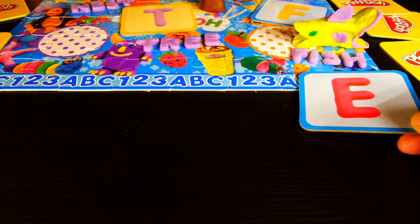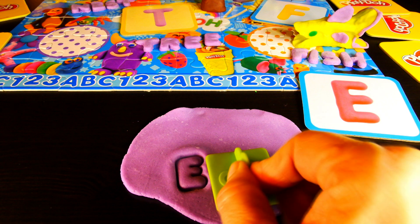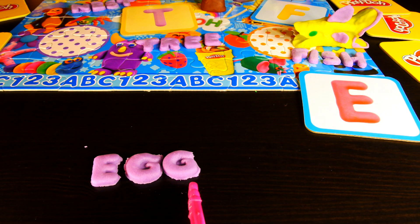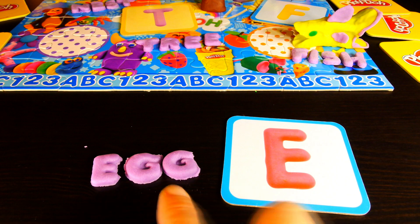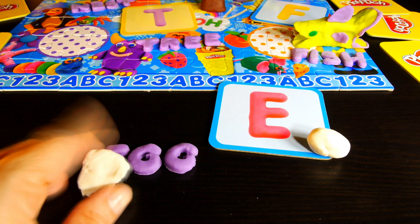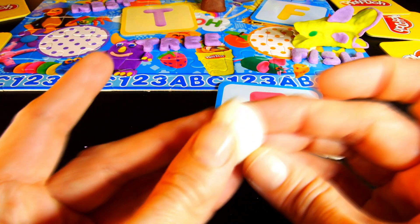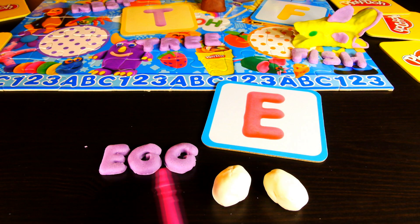What can I build that starts with the letter E? Oh, I know. I'll build some eggs. E-G-G spells egg. I'll use some white Play-Doh to build two little eggs. E-G-G spells egg.